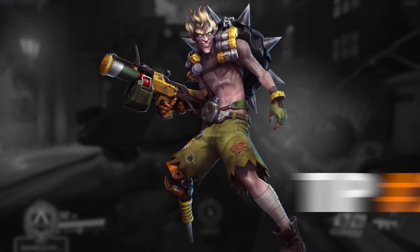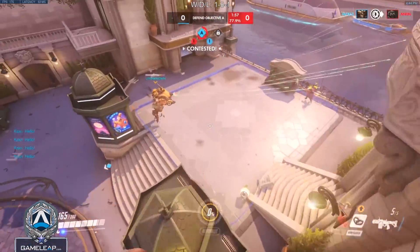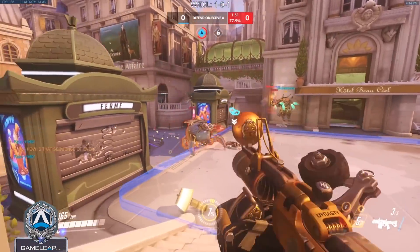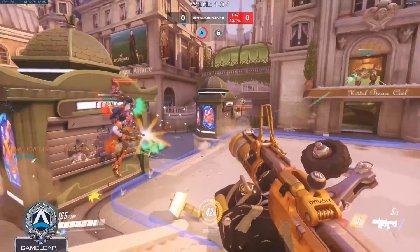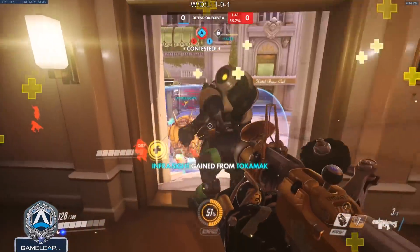Moving on to tip number 2: don't mine yourself in the air in front of enemy DPS characters. Hanzos, Widowmakers, and McCrees can easily shoot you if you're in a fixed arc. You should never be flying through their line of sight and should try to keep your feet planted unless you're moving directly to the spot you want to with your mine. If you already committed to being mid-air, you might need to invest two mines because while yes, you waste your cooldowns, it's better than getting shot out of the air and getting no value at all.